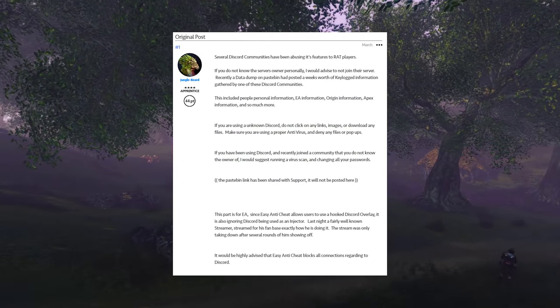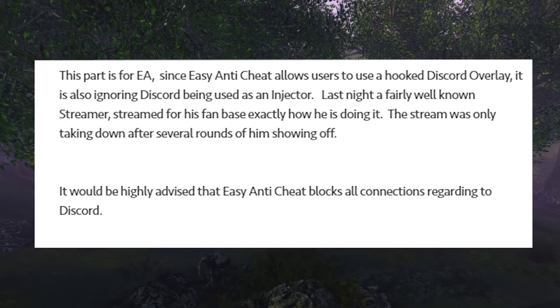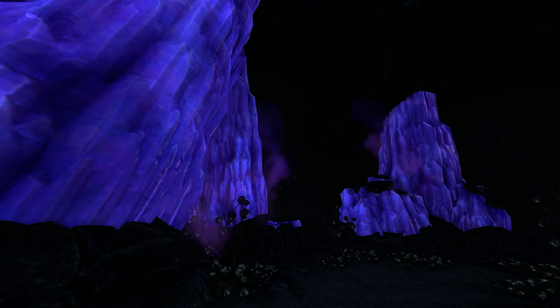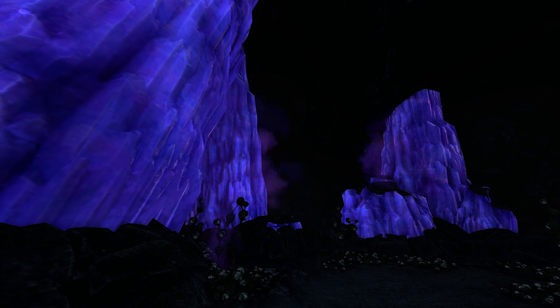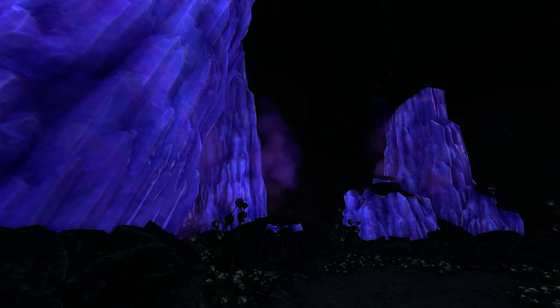Discord's overlay in the past was used by hackers on Apex Legends as an injector for their cheats. EAC is even on a blacklist for government computers due to the fact that it reads your computer's memory, which is honestly pretty reasonable, speaking as somebody who was once in the army and was heavily restricted on what was allowed to be downloaded onto government computers.